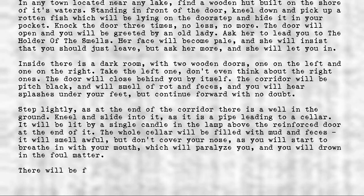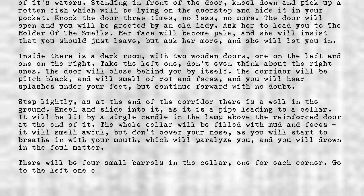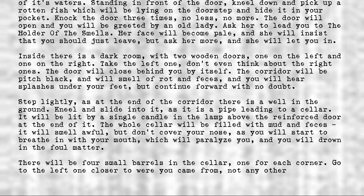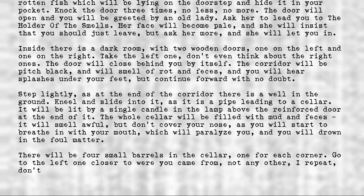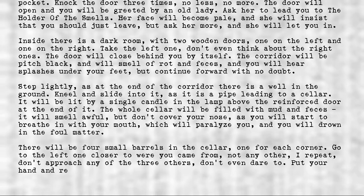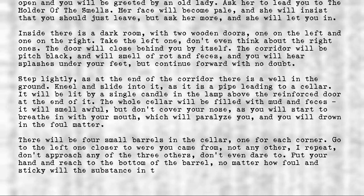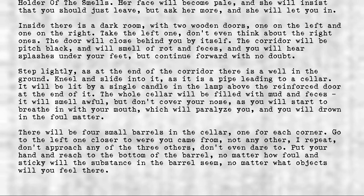There will be four small barrels in the cellar, one for each corner. Go to the left one, closer to where you came from. Not any other, I repeat — don't approach any of the three others. Don't even dare to. Put your hand and reach to the bottom of the barrel, no matter how foul and sticky the substance in the barrel seems, no matter what objects you feel there. On the bottom you will find a key.